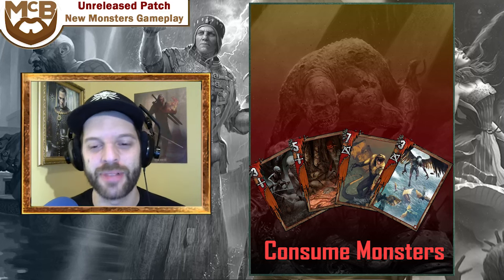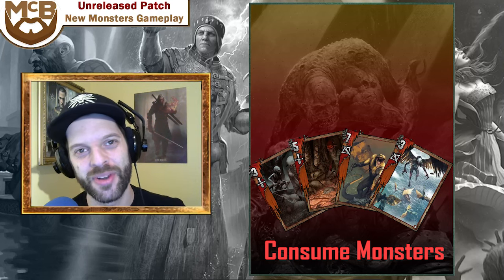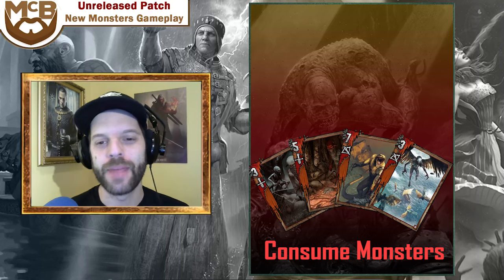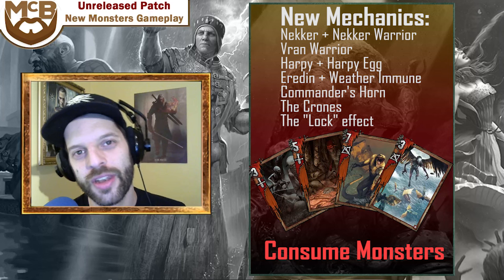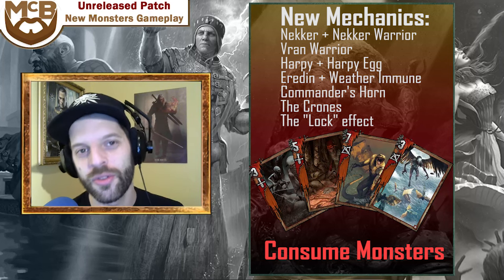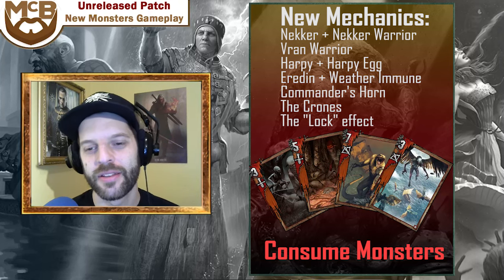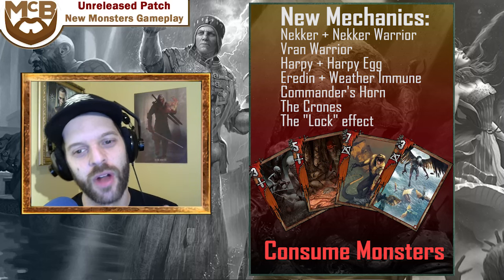This is a great piece of gameplay. My opponent for this one is the one and only King Blacktooth, who is playing Emir, so you get to see some Nilfgaard gameplay as well. But mainly this is going to showcase the differences between the new Neckers, Necker warriors, Vran warriors, the new crones, harpies, commander's horn, and Ereden.